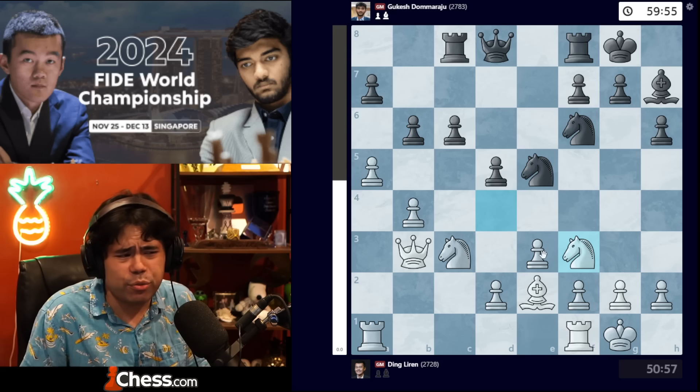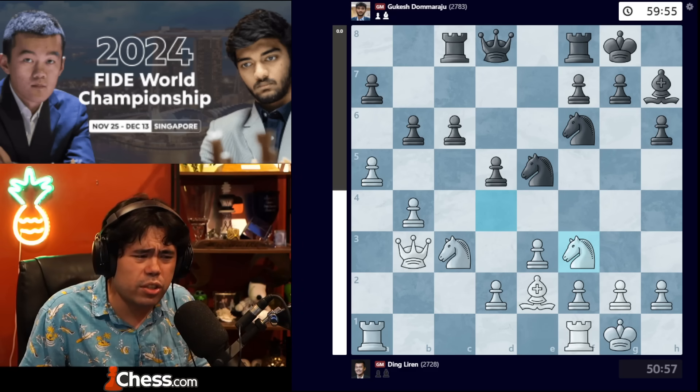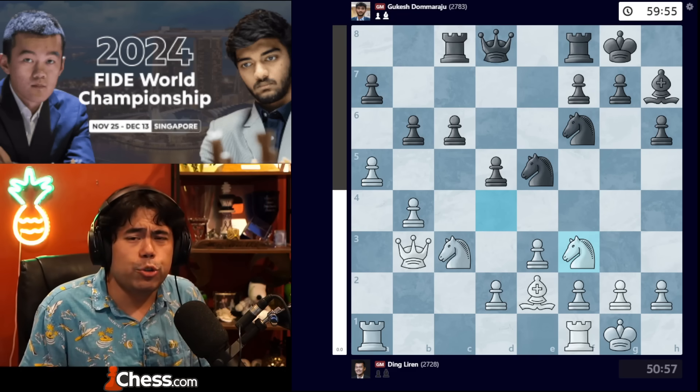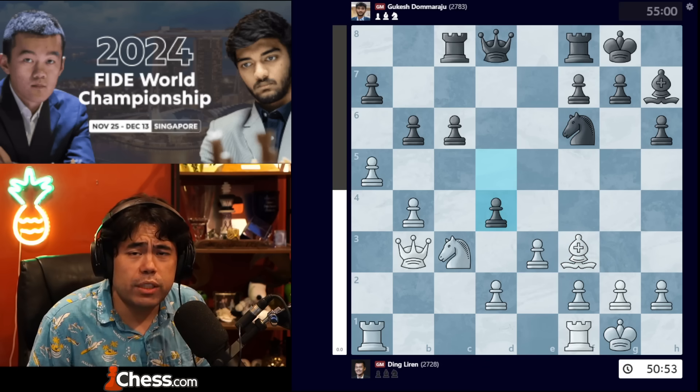Ding plays the move knight f3. He does not trade on b6 right away, but pieces are coming off the board. As soon as I saw this move, I started slamming my hand on my table because I knew the game would be ending in a draw. So now we get takes, takes, and d4 from Gukesh.